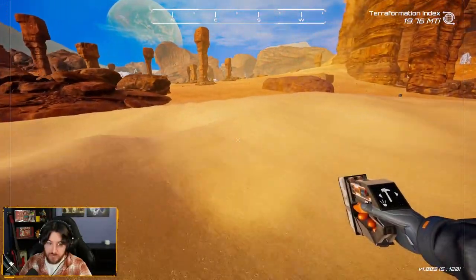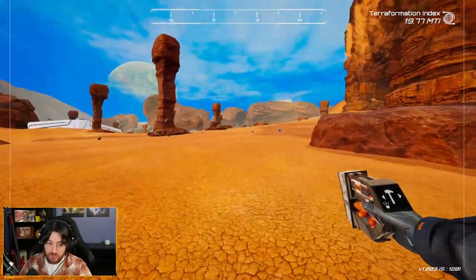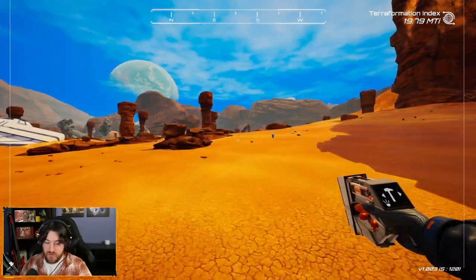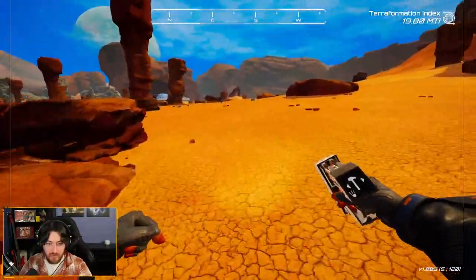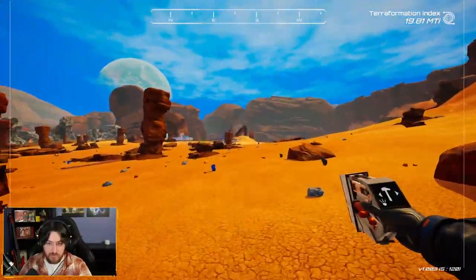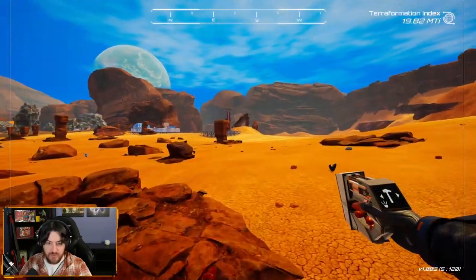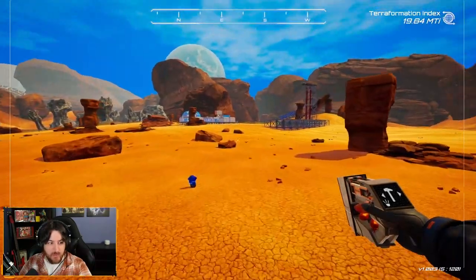Oh, my jetpack is just faster! I thought the jetpack was just going to be vertical. Holy shit — John was right, I should have done this way earlier. I don't see a bar that gives me a stamina bar or a power bar on the jetpack — this is just unlimited power!